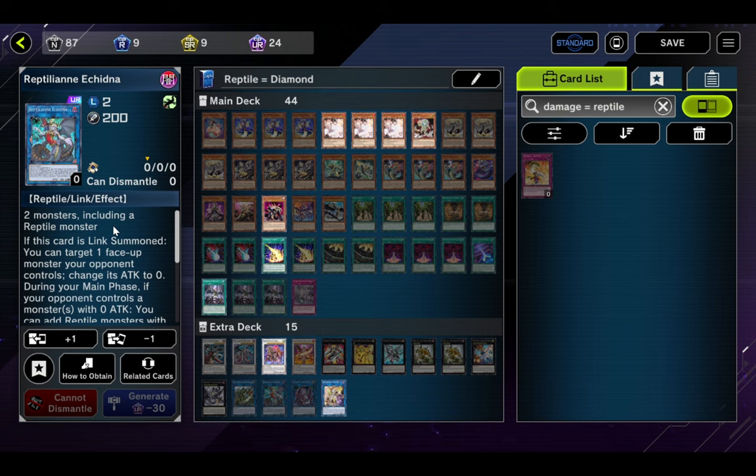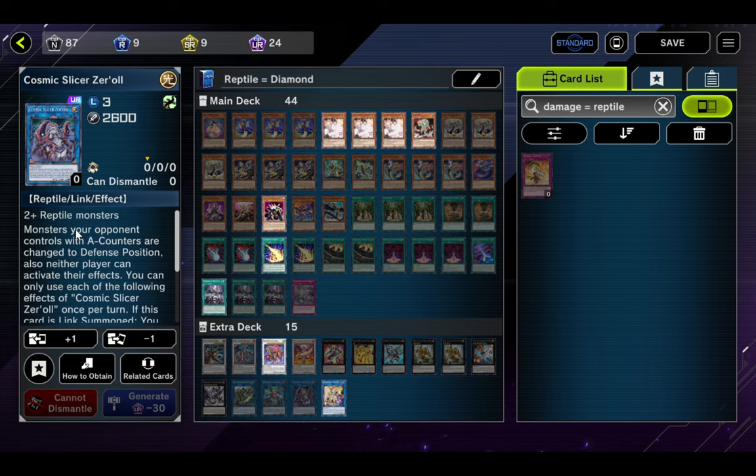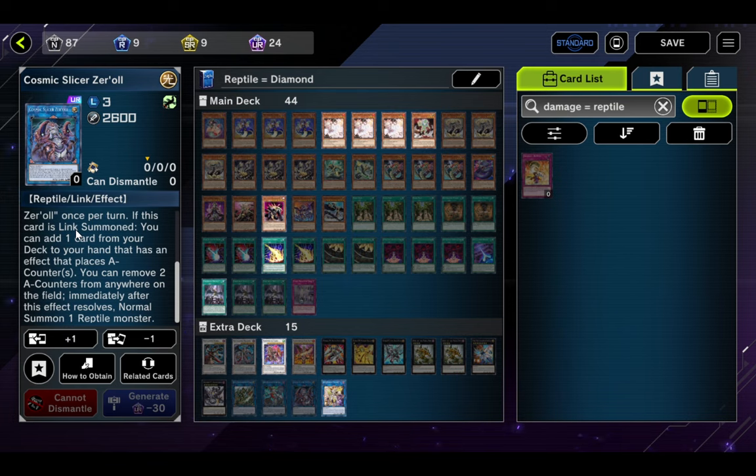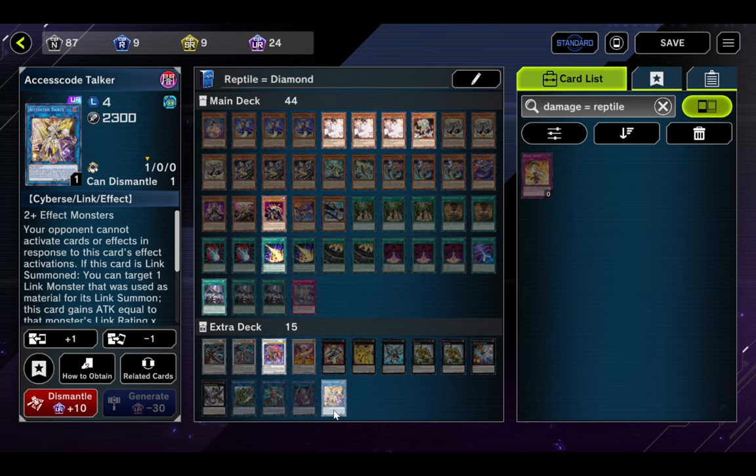One Reptilian Enchilada: Link summon, target a card your opponent controls and chance its attack to zero. During the main phase, if your opponent controls monsters with zero attack, add Reptile monsters from your deck to your hand equal to the number of zero-attack monsters — this Reptile-locks you, but if you're doing that you're going for the Planet Pollutant Virus combo which ends the game anyway. One Cosmic Slicer Zero: monsters your opponent controls with A-Counters change to defense position, neither player can activate their effects. If it's Link summoned, add a card from your deck that mentions placing A-Counters. And one Accesscode Talker. With that, let's hop into the very low rank duels, which include a whole lot of Dark Magician.